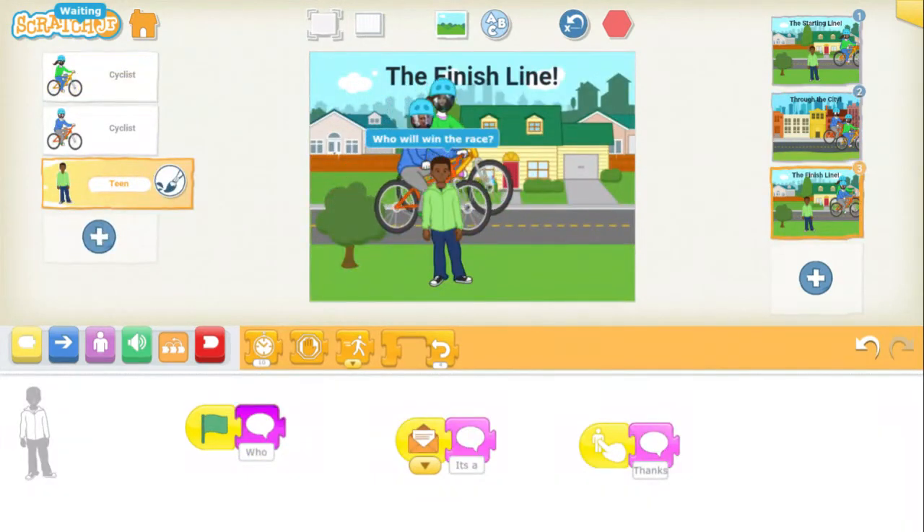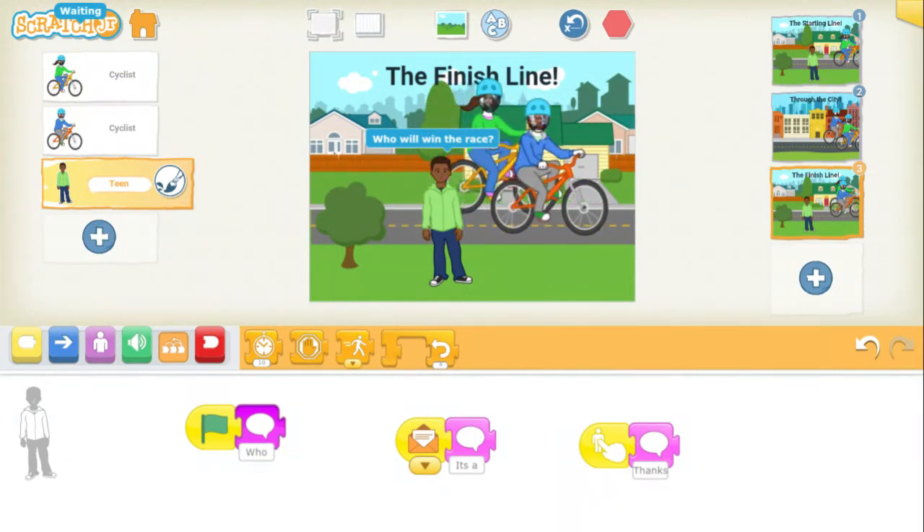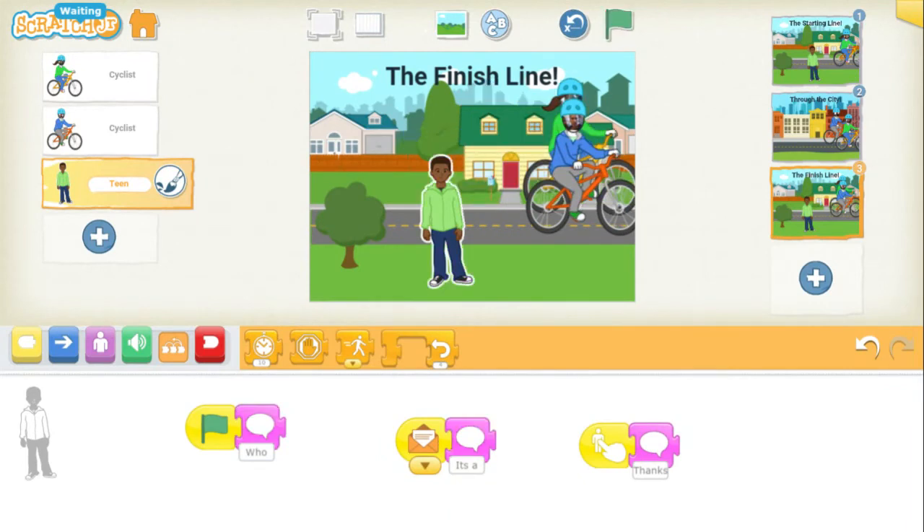In the second scene you see how the bikers slow down and speed up because of their codes, and in the last scene again you see them slowing down and speeding up. And at the end it's rather close — it's actually a tie.